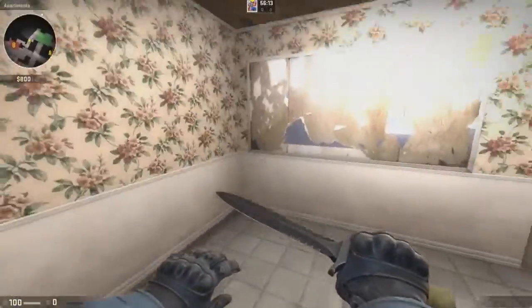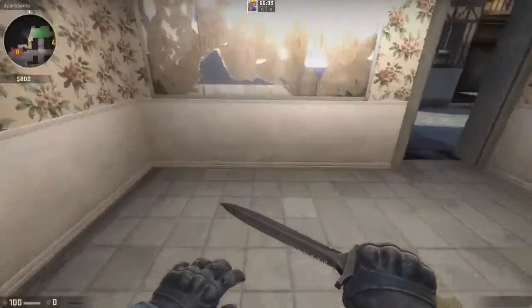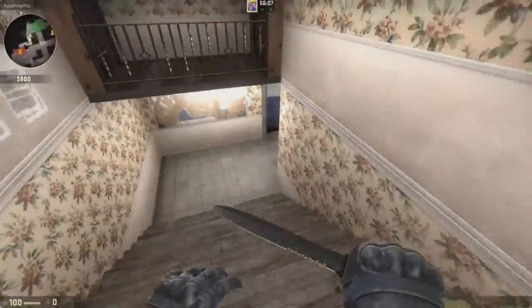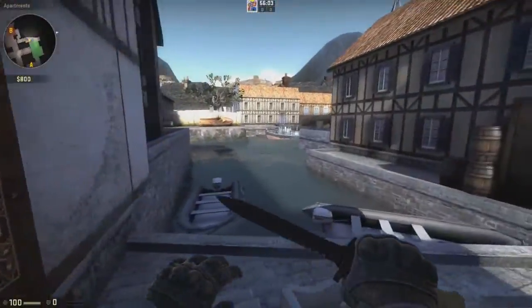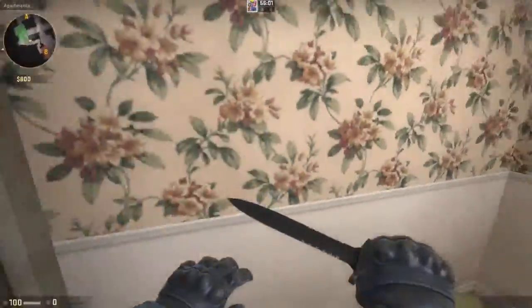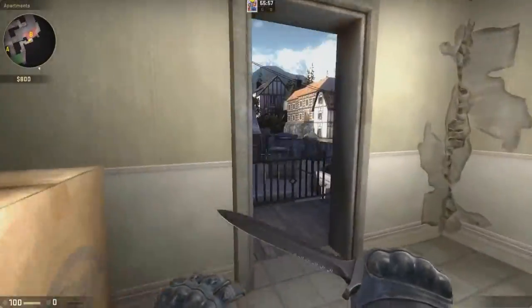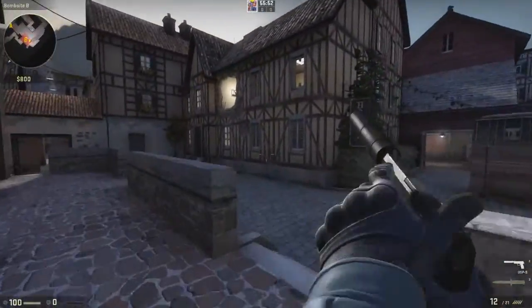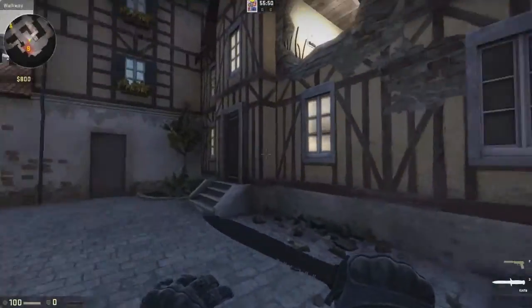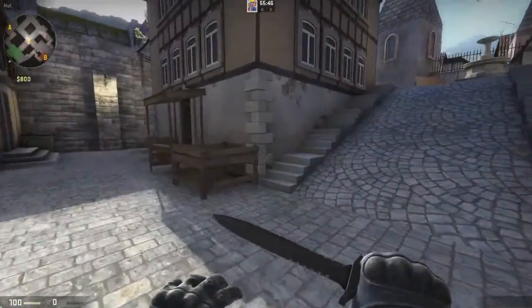Can you get up here? That was a bad jump. That was also a bad jump. I don't think you can get there. So yeah, this CT spawn goes straight to B, which is good. Hotels. Pretty cool. Midway to B.